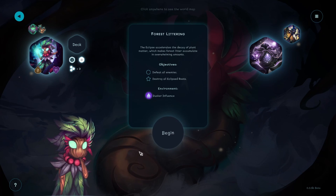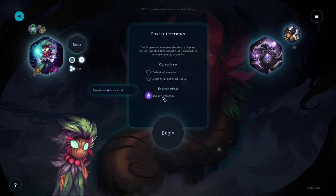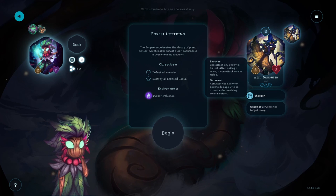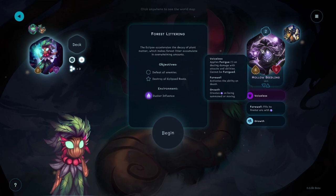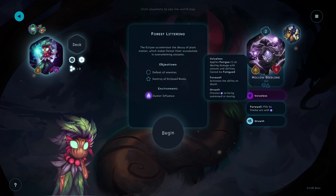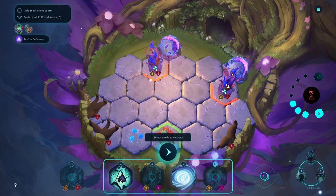Let's head to this battle - Forest Littering. The eclipse accelerates the decay of plant matter which makes forest litter accumulate in overwhelming amounts. Defeat the enemies, destroy all eclipsed roots is the secondary objective. Wild daughters are shooters, three-threes, and they outsmart - they push things away when they shoot. Hollow seedlings are four-fives, voiceless, they fill their frontal arc with corruption which can make enemies stronger, and growth creates corruption on being summoned or moving.